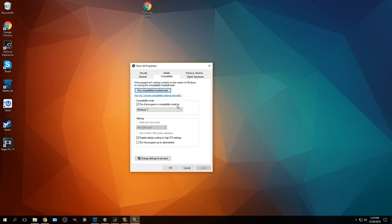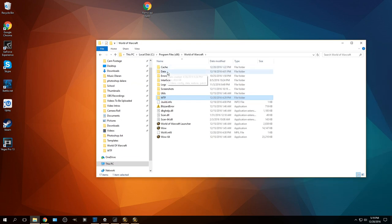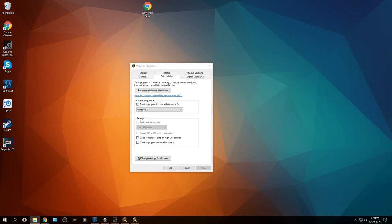I went into my World of Warcraft files and deleted a bunch of stuff — I deleted my config file for the WTF folder, cleared out my cache, deleted my add-ons and reinstalled them with updated versions of everything. Nothing worked. I deleted my add-ons and just launched the game without add-ons before putting them back on — still the same jitter.